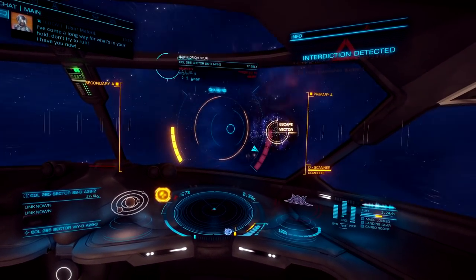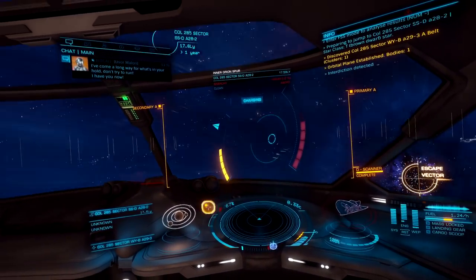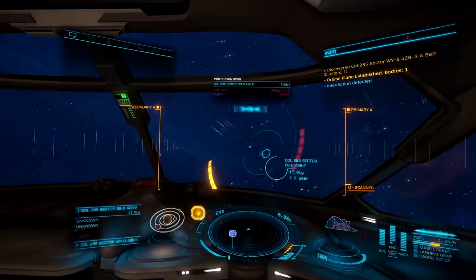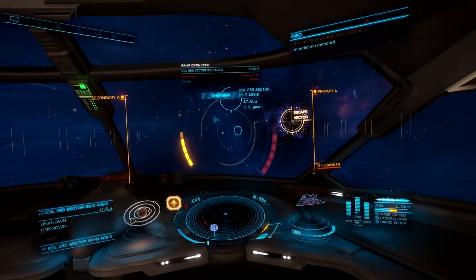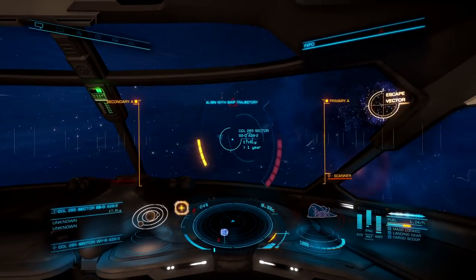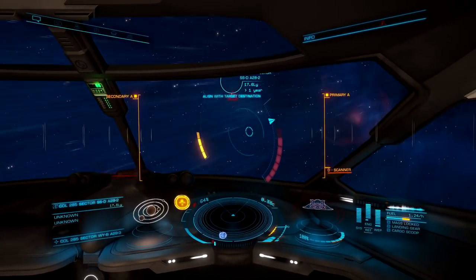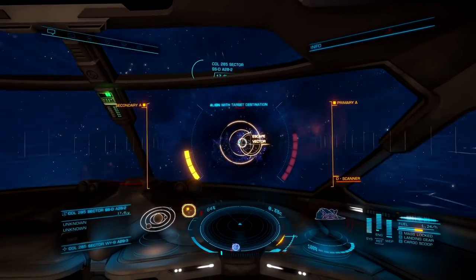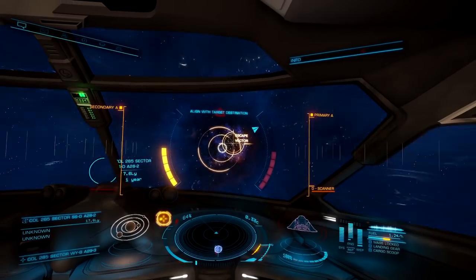There is a chance that my FSD will engage — I'm about halfway there now. Let's see if we can make this. I better just go ahead and try to make the escape vector and then engage the FSD afterwards. We absolutely cannot take the chance of getting interdicted and pulled back into normal space. If we do, we are going to die — we have no shields.